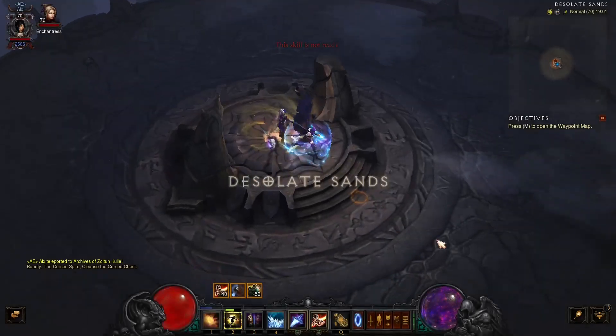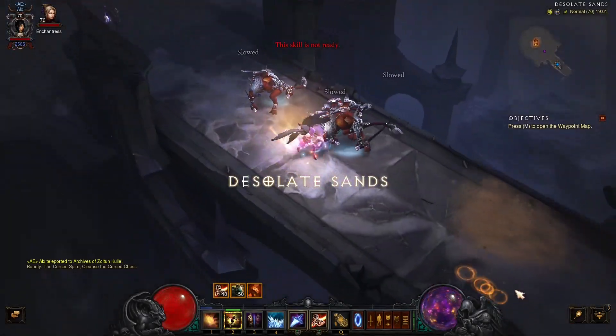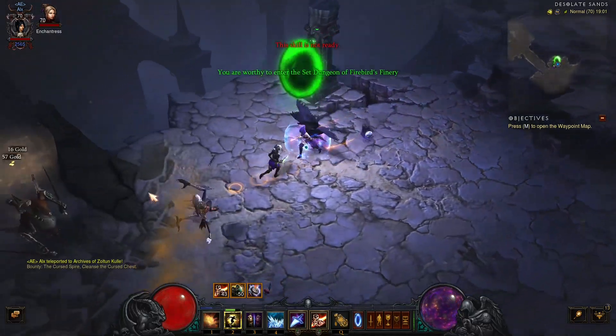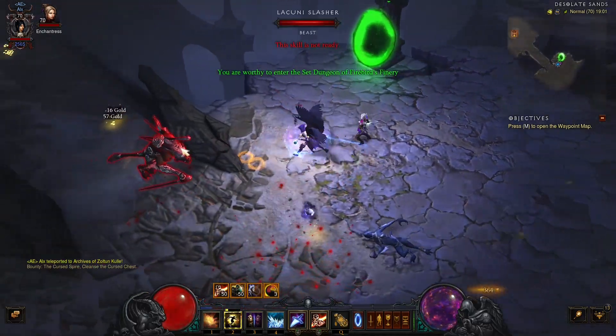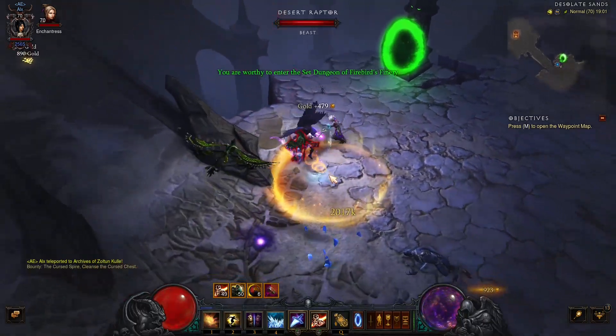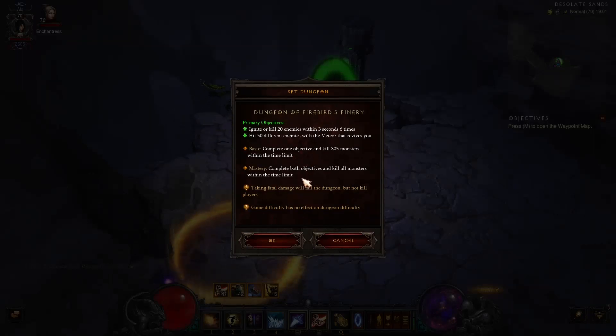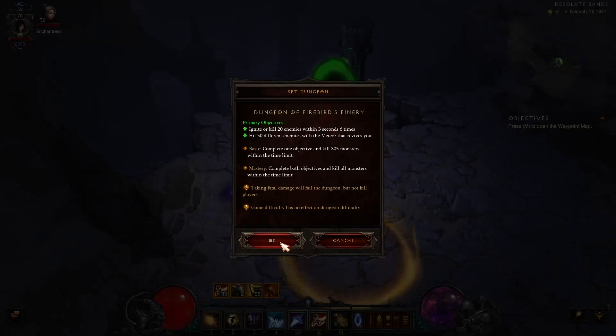Once you are through that gate you're gonna go southeast and then a little bit north and there it is. If you play hardcore, I recommend doing this in normal — when you get teleported out and you are on Torment 16, the mobs are still there in the normal world and this might kill you. What you have to do in the set dungeon is pretty simple: the primary objectives are ignite or kill 20 enemies within three seconds, and do this six times.